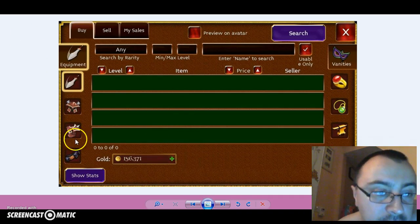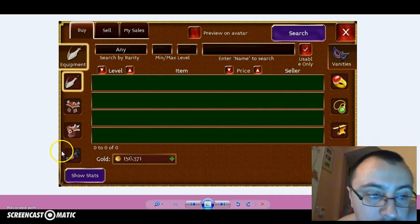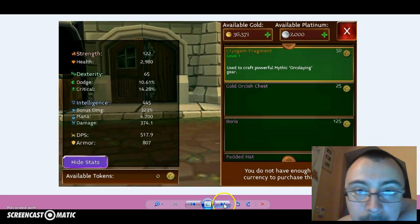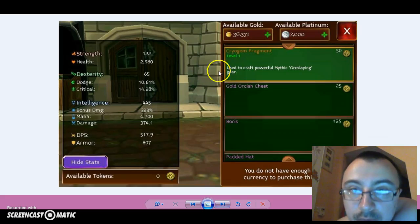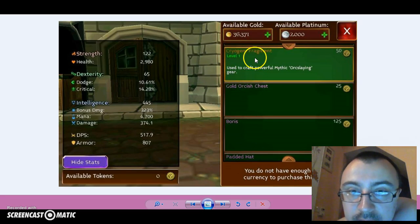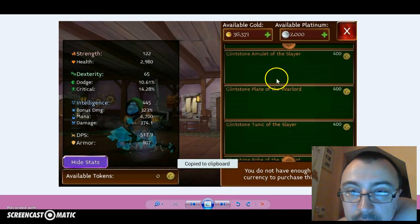So, you can see here is going to be the belt and the vanity. I changed the menu. There are new stores. You can buy some new stuff — pets, meats, arcane — all this new stuff.